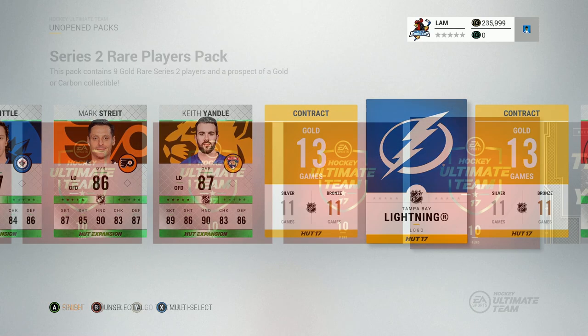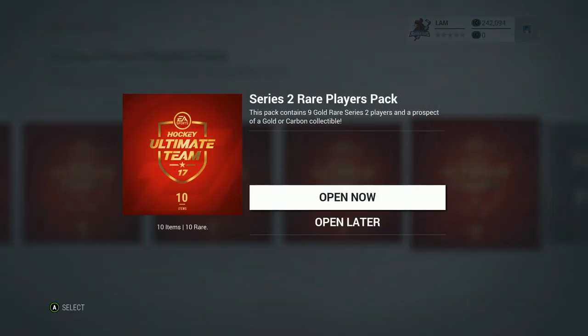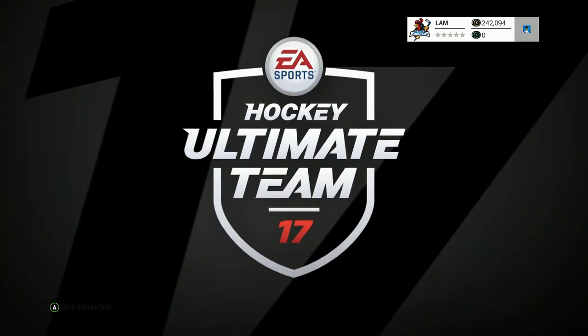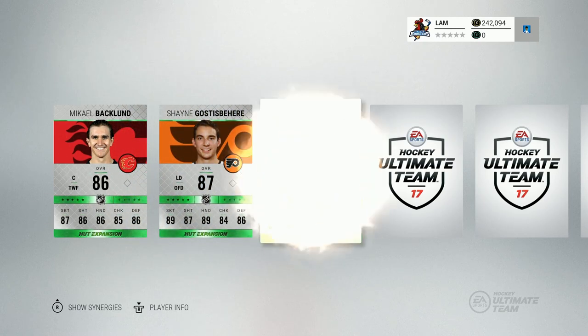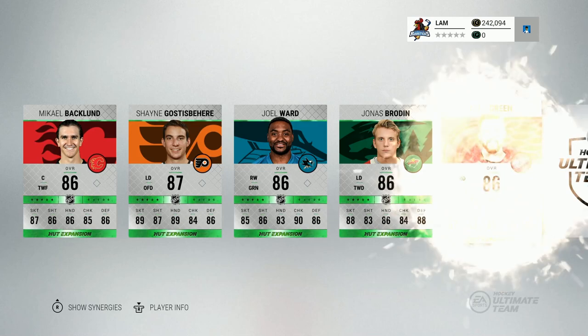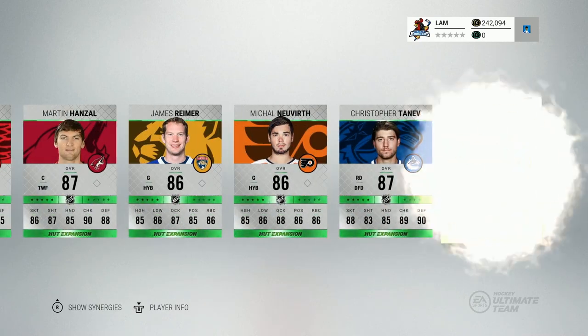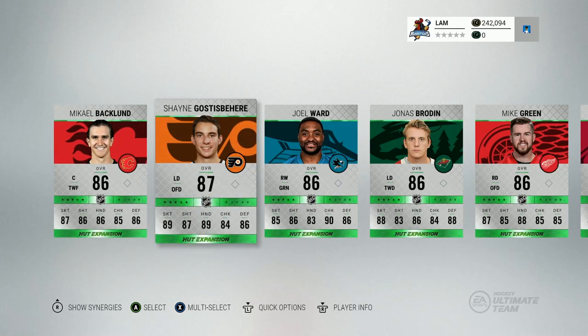Let's move on to the Series 2 Rare Player Packs — each has 10 players and they were worth 800 points each in the marketplace, so pretty expensive. Pack 1 of 5: Michael Backlund, Shane Gosselin-Bear, Joel Ward, Jonas Brodine, Mike Green, Martin Hanzel, James Reimer, Michael Neuwirth, Chris Tanev, and David Perron. Our highest overall is probably just an 87 Shane Gosselin-Bear. Really don't want to take the time to sell those — they're worth like nothing.